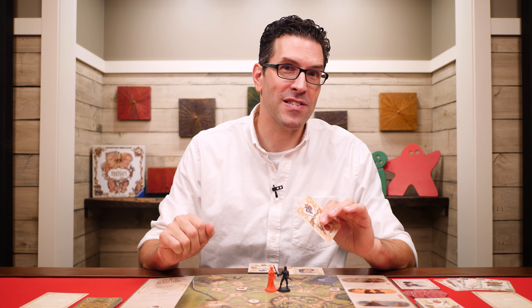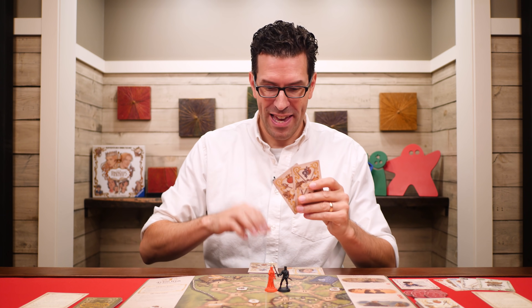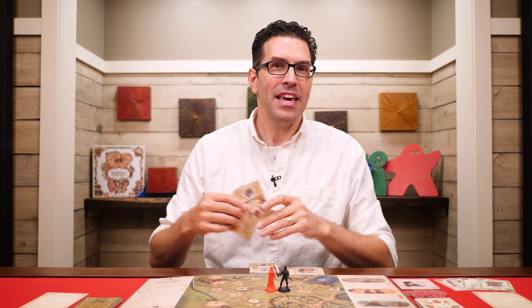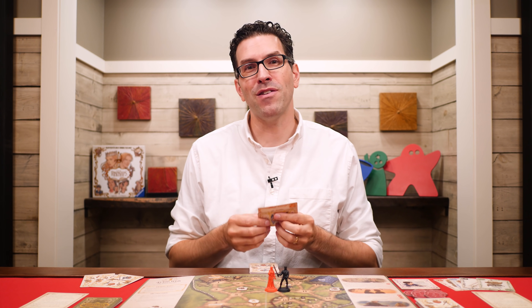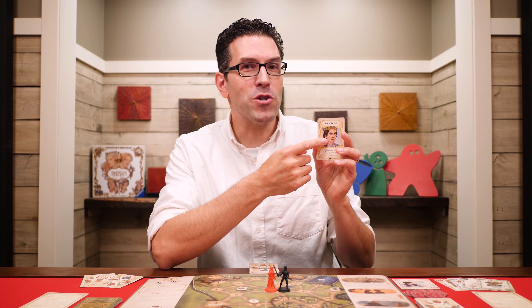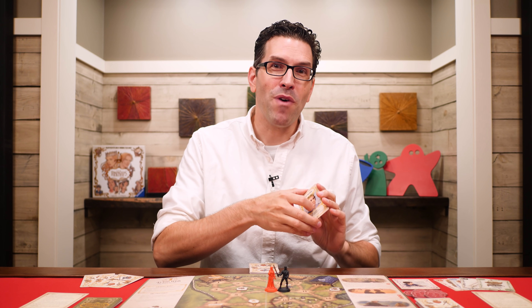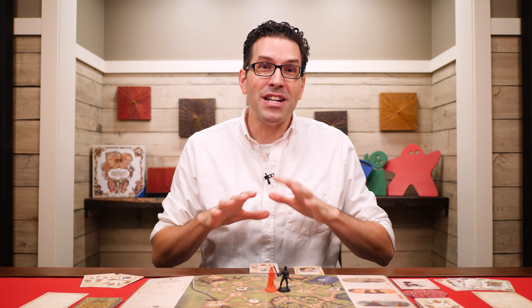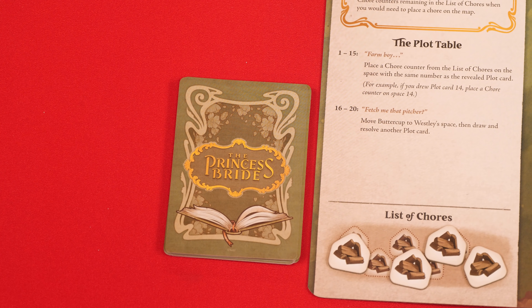Once you've completed any actions you wish during the storytelling step, the next step is to draw two cards from the story deck and add them to your hand. If the deck is ever empty, reshuffle the discard pile to form a new face down deck. Remember, any special cards played so far went into this discard pile, so after reshuffling they'll be available to draw again.